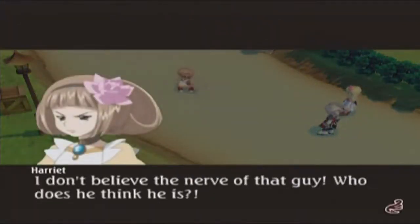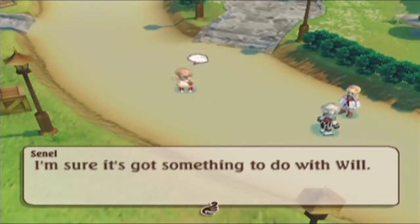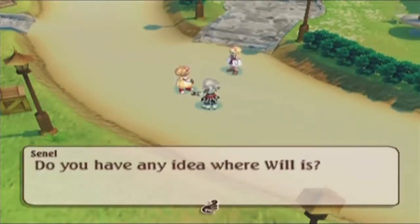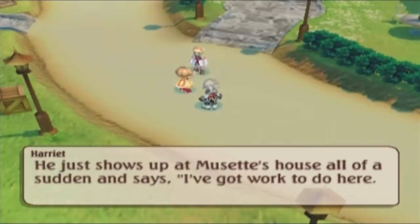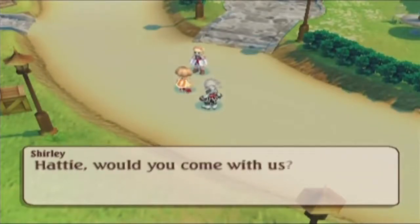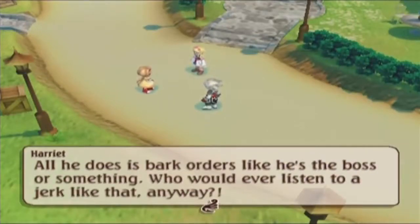I don't believe the nerve of that guy — who does he think he is? I wonder what's bothering — I'm sure it's got something to do with Will. Do you have any idea where Will is? Hmm, do I look like someone who'd know or care? Did something happen between you and Will? He just shows up at Musae's house all of a sudden and says 'I've got work to do here, go outside.' Who does he think he is?